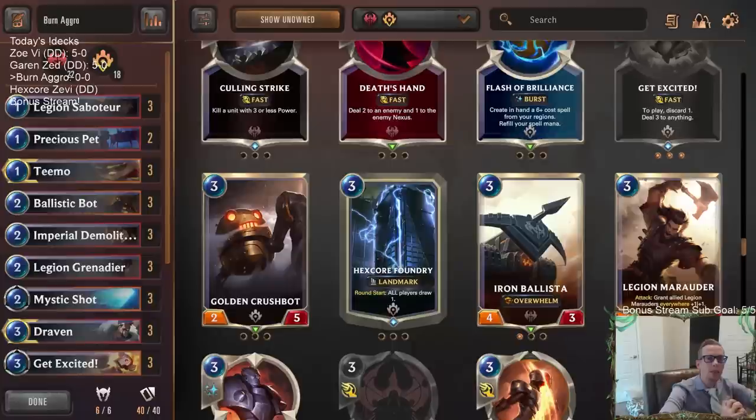Welcome everybody on Twitch chat and YouTube. We're going to be playing an all-out nexus damage burn aggro deck. This deck should be a little bit stronger with the nerfing of Go Hard, and with less people playing Go Hard, because those decks were really difficult to beat with fast aggro. If people are playing Targon decks with invoke cards that take a long time to win,